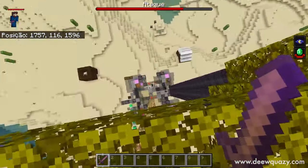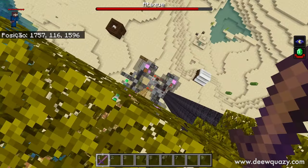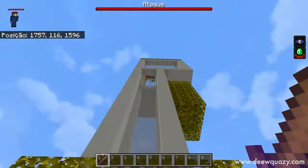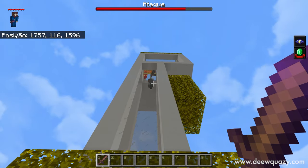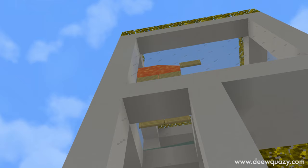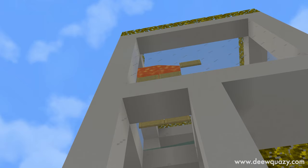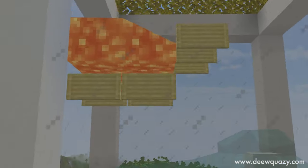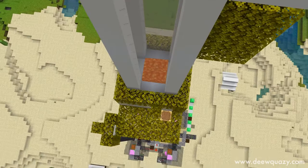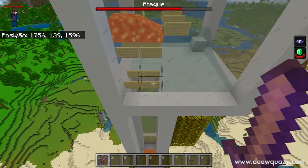Como a gente tem quatro matadores, ao invés de um ou dois, vai ser muito mais rápido você pegar o Mal Presságio de novo para poder iniciar uma outra raid. Aqui a gente também tem um pouco de lava e lá em cima a gente também tem lava. Isso é para poder matar os mobs muito mais rápido do que você simplesmente usar o matador de tridente que tem ali embaixo.